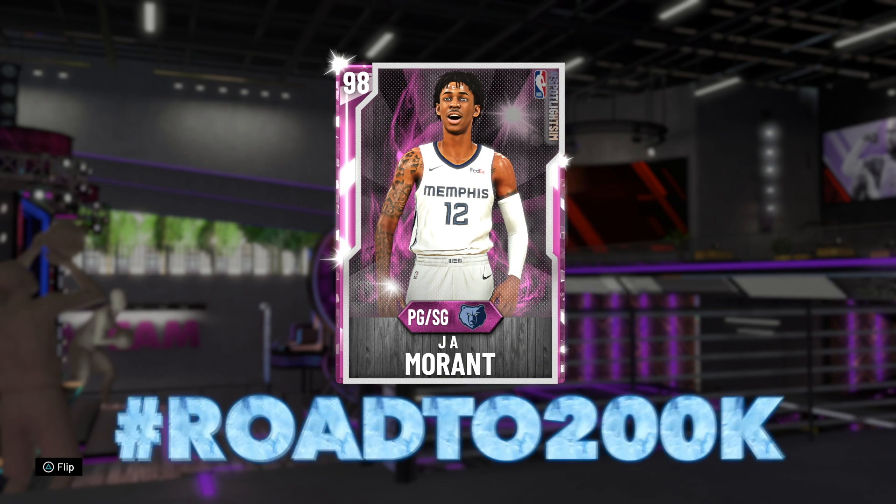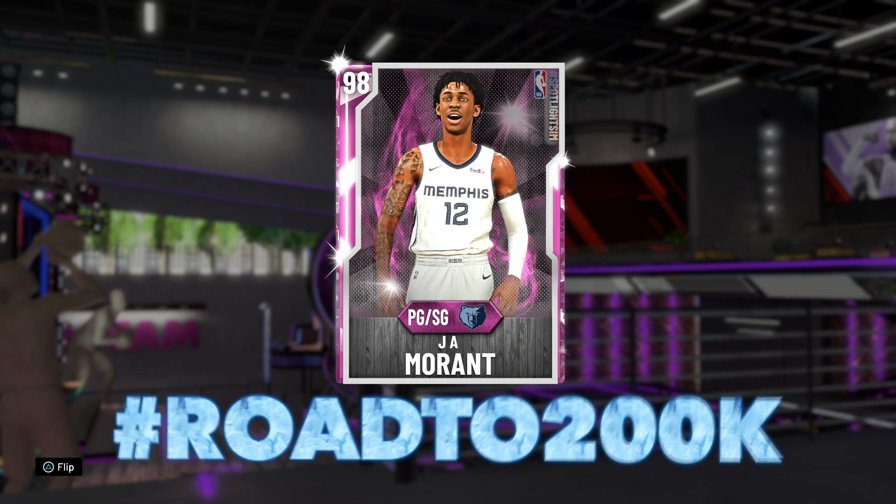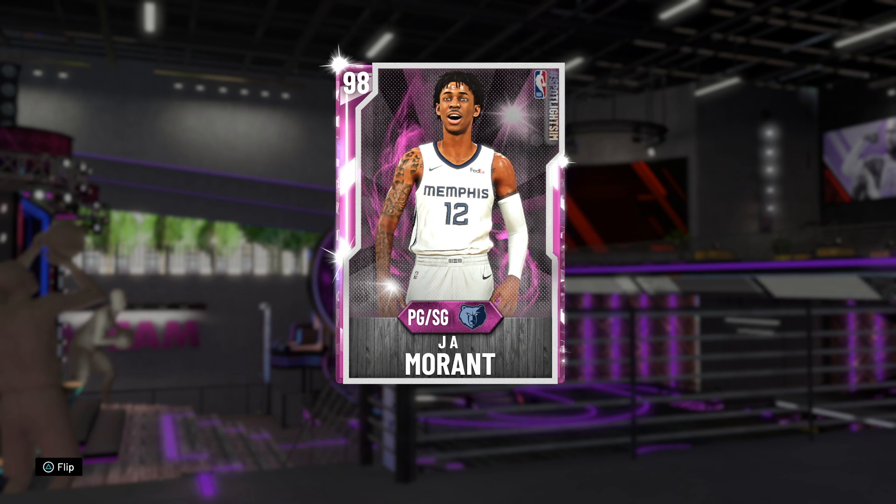Honestly, I thought we were going to get a Ja Morant card in whatever Generation Next type set there is going to be, which is coming at some stage. We have not seen Opal Luka yet, which means I'm almost certain it's coming. We have not seen Opal Zion yet either, means I'm pretty sure that's coming. I have a weird feeling that Generation Next set is going to probably have a reward of either Zion or Ja Opal, with Opal Luka and Opal Zion.